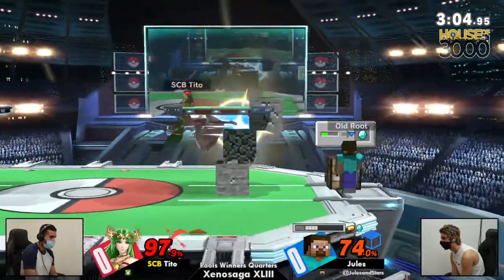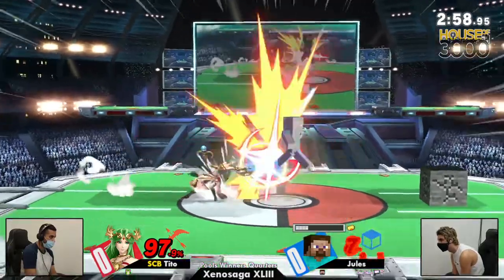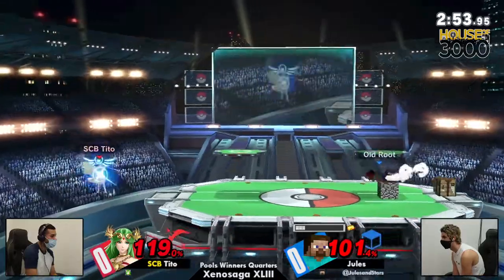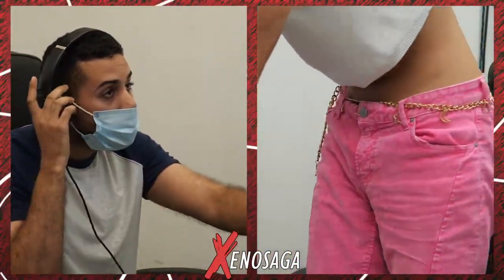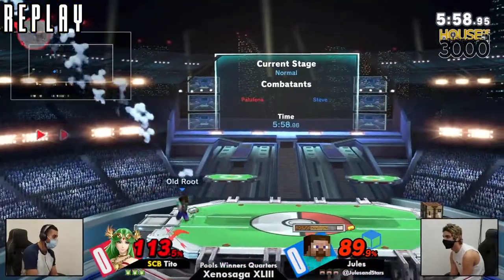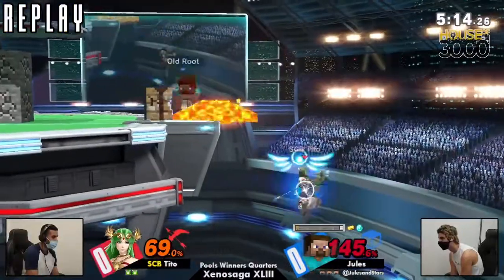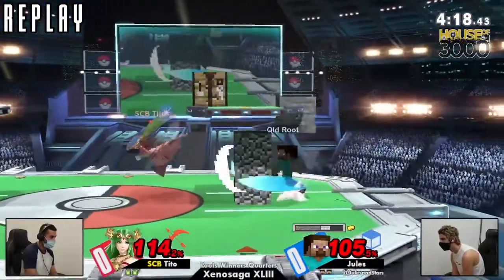Jules is setting up shop right now, just trying to get those diamonds online — here we go. Good roll avoiding the forward smash, good back air. Jules just has to diamond pickaxe back air, auto-cancel, whip that smash out and close out the game. Steve's forward smash is honestly very underrated — it has range and he steps forward too, so it's a great smash attack with diamonds. With gold it's really good too, you can whip it out fast.